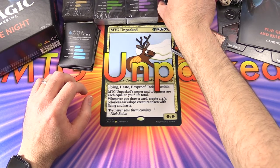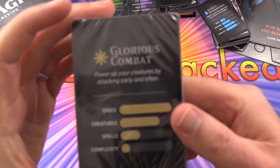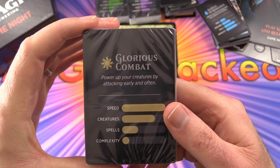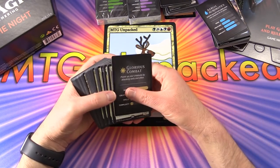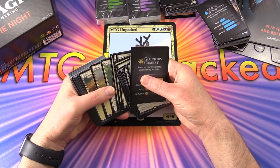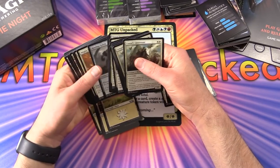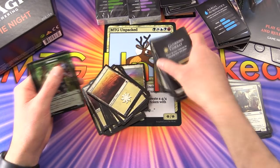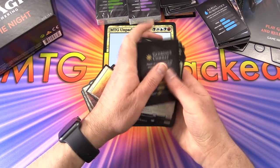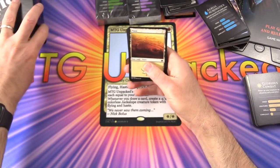Next, white - Glorious Combat. Power up your creatures by attacking early and often. Expecting a lot of token generation, smaller creatures, and a lot of flyers - those are typically associated with white. Counting up the plains - 26 as expected.